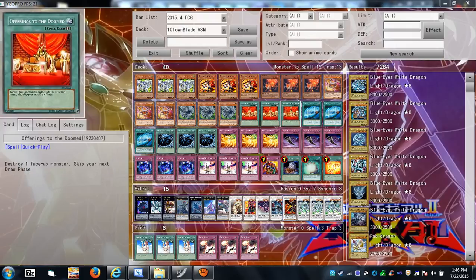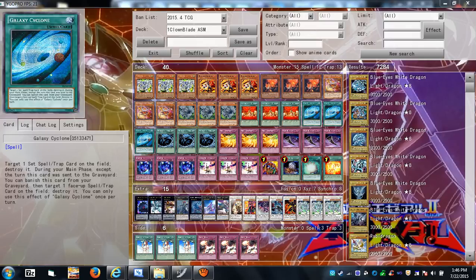Just think of it as a monster MST. It has the drawback of skipping your next draw phase, but giving up one draw to gain field advantage is worth it. If you already have a draw engine, it's not even a problem. You can also stack multiple copies of Offerings to the Doomed and still only skip one draw phase.